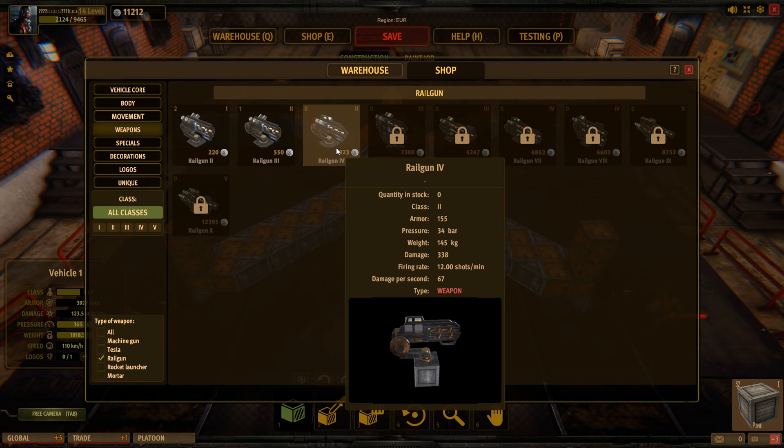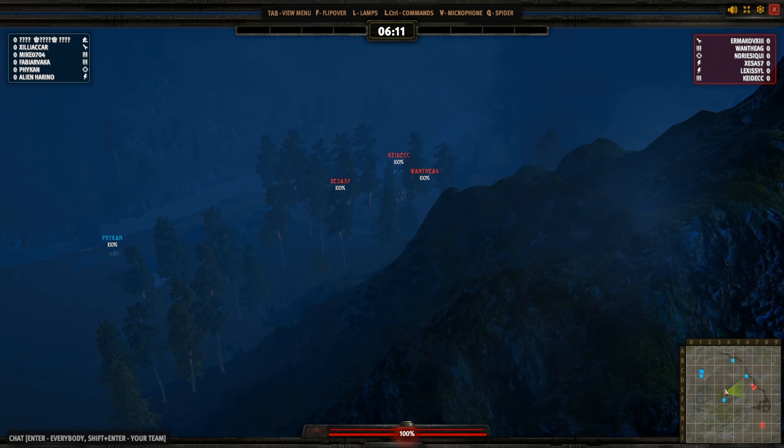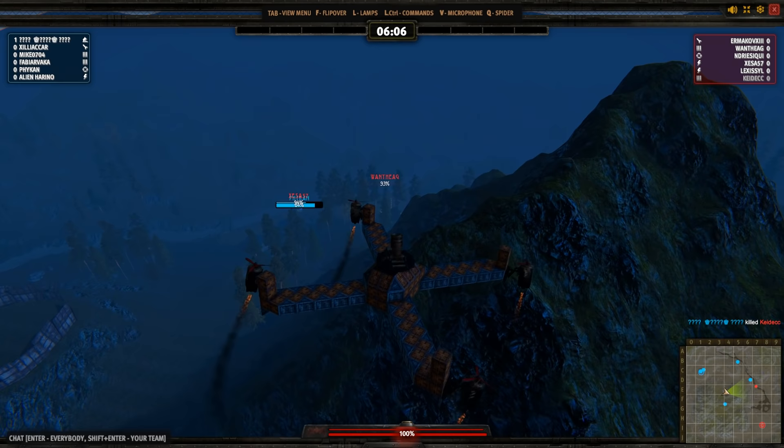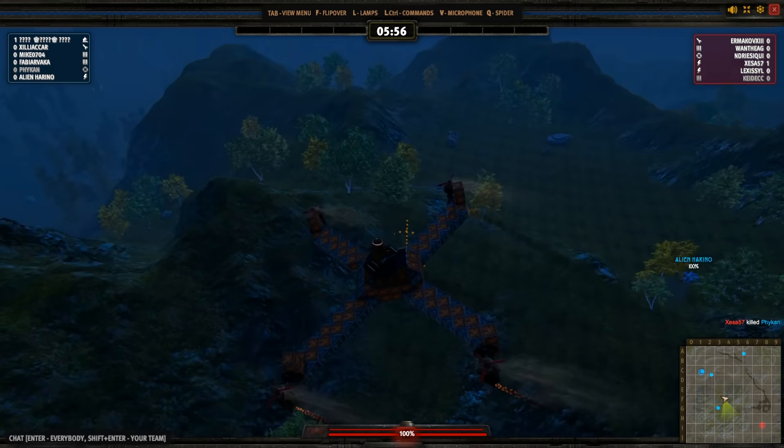Let's look at Railgun 4 — it has 338 damage. Let's try to hit someone. Here we go. Is it a hit? I actually hit someone — absolutely insane. But unfortunately, hitting moving targets will be really, really painful.